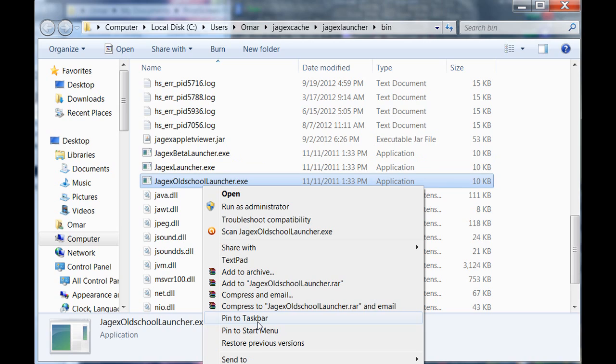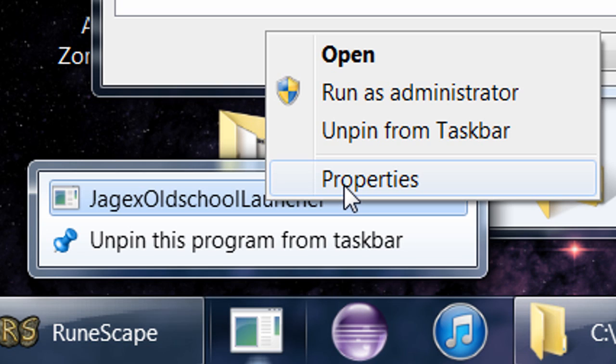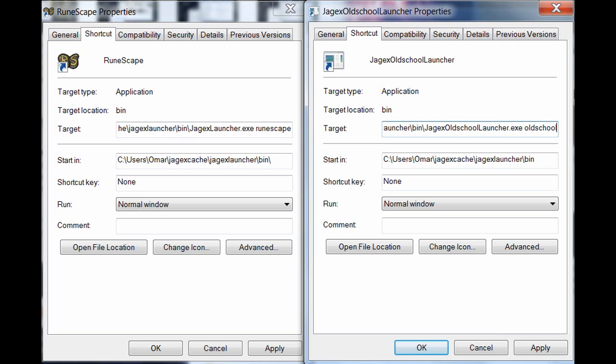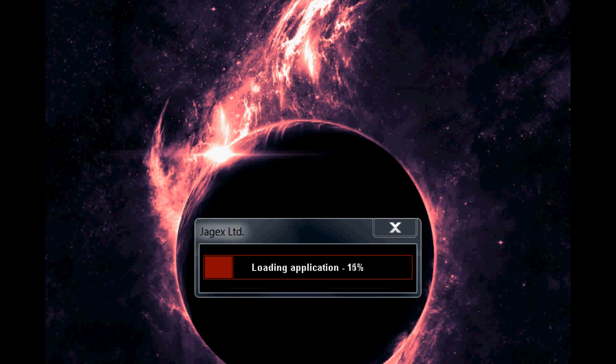Make a shortcut to that executable. I pinned it to my taskbar; you could also right-click and go to 'Create Shortcut' and put it wherever you want. Once you make the shortcut, open its properties by right-clicking — just like before. I've got the two properties windows side by side: on the left is the regular RuneScape client, on the right is the new one. The client takes a parameter: on the left, the word 'RuneScape' is highlighted — that tells it to look in the RuneScape folder for the .prm file. To make it run the old school client, change the parameter on the right to say 'oldschoollauncher.exe oldschool', then apply, press OK, and run the shortcut. If everything went correctly, it should work.